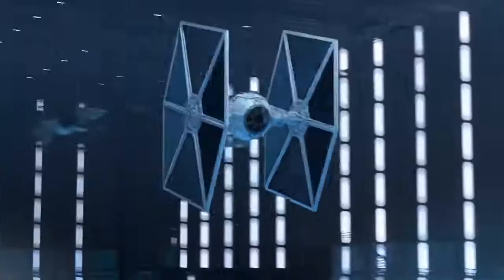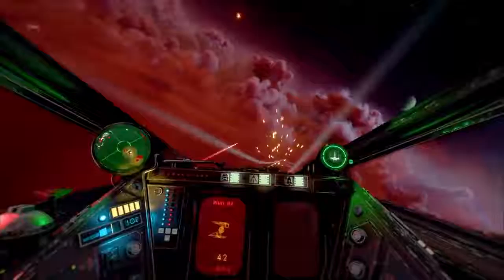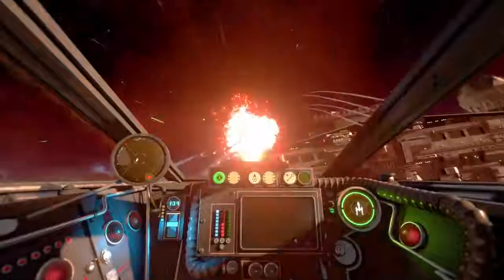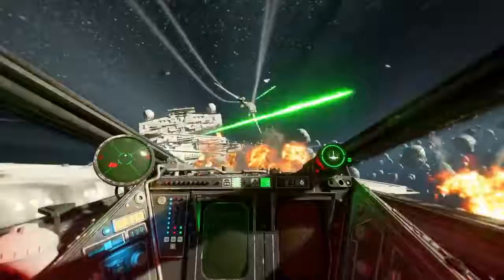First, push the front line by winning the dogfight in the center of the map. Next, attack or defend two medium-sized capital ships. We've lost our capital ships. And finally, the ultimate goal: target and destroy the subsystems of your opponent's massive flagship and take it down. Shields are disabled. At each phase, your squadron either pushes the line forward or falls back to defend. Keep our flagships safe.